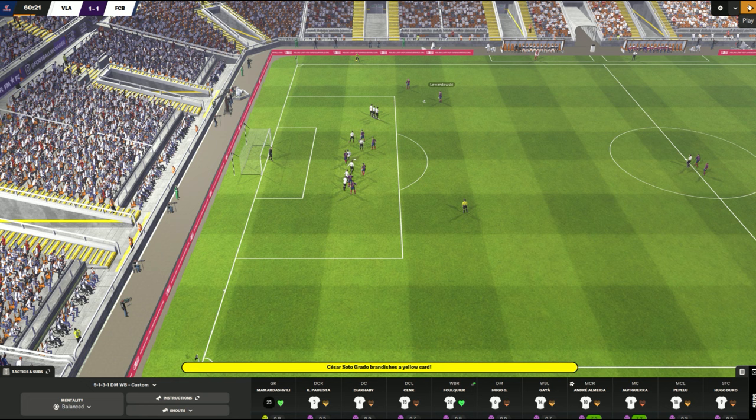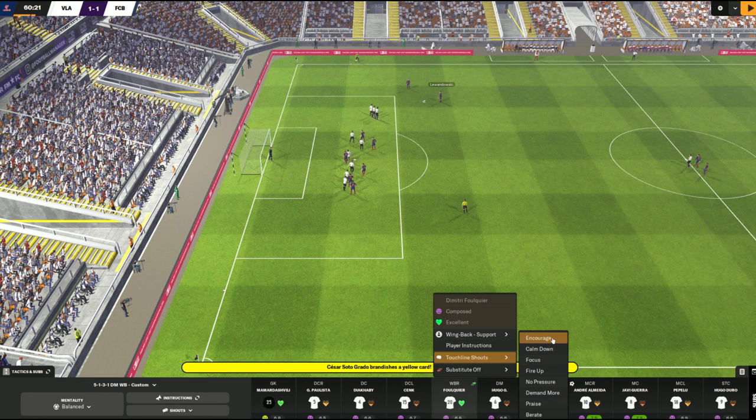We're back at 60 minutes. Foucault's mentality seems okay after that team talk — he looks composed just like everybody else. That little individual team talk has worked; we've calmed and settled him down, putting him into a decent state to play rather than the nervous state he was in when he came on. We caught that luckily in the halftime team talk. If he was still struggling, I would go to touchline shouts and give him an encourage — maybe demand more or fire up, but maybe not for nervous. No pressure also tends to work for nervous.